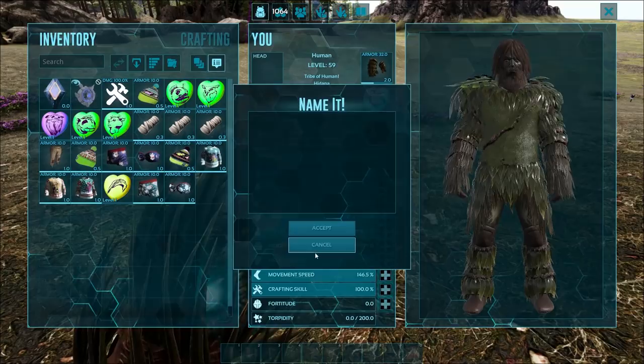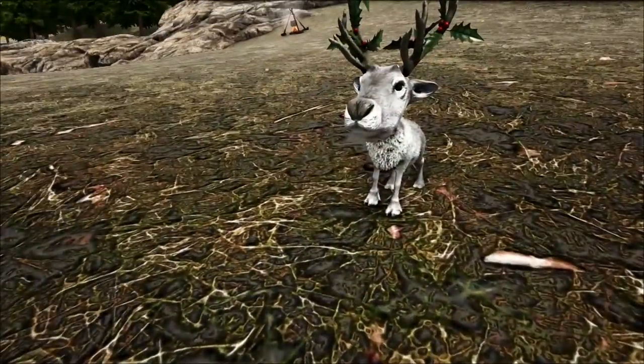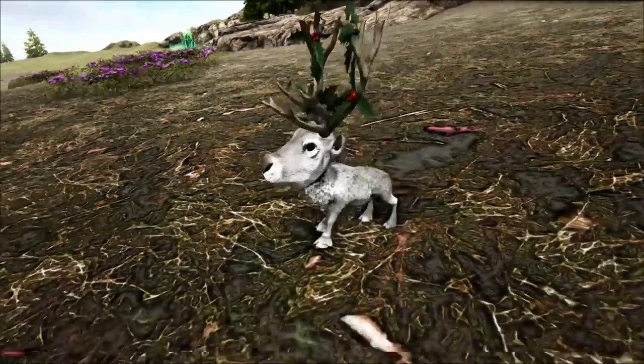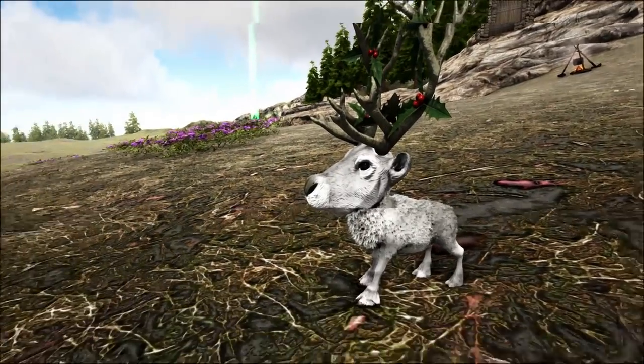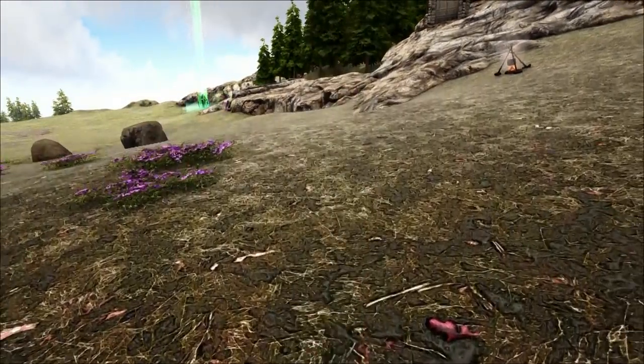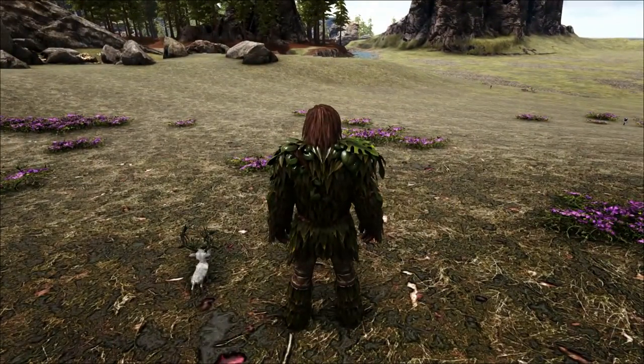We've also got the Reindeer chibi. The Reindeer kind of looks okay — same sort of situation, too big of a head. But it kind of looks cool with the Mistletoe chilling on its antlers and stuff like that. So that's all the new chibis. The spawn commands are down in the comments if you guys want to check them out.